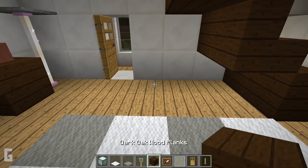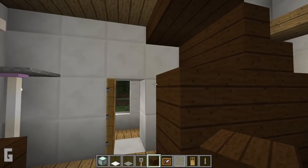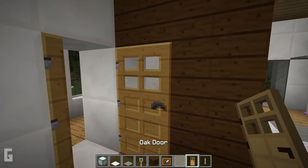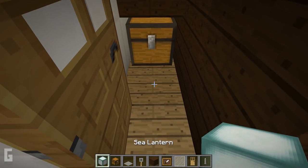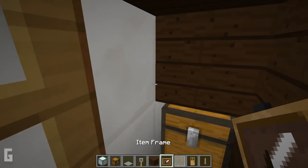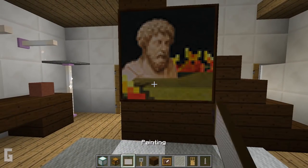And we can make storage under the staircase. Fill in the wall with dark oak planks. Then place a door and a chest. I'm even going to add a sea lantern in the floor, and this will help add extra lighting. And then we can add paintings on the wall for decorations.